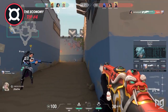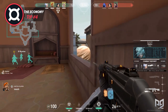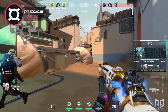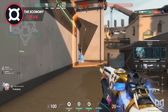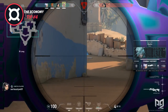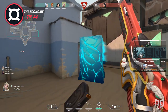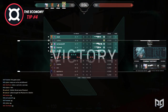Lastly, factoring into economy is knowing when it is better to purchase a gun over abilities or vice versa. This tip also plays back into the concept of mastering your individual character. The general question you should ask yourself is: do my teammates depend on my abilities? If the answer is yes, settle for a worse gun. If the answer is no, don't worry about buying all your abilities. For instance, if you're playing Omen and wondering if you need your smokes, the answer is clearly yes if you have no other smoke characters, since smokes are crucial to successful pushes. On the contrary, if you have a Brimstone on your team, Omen's smokes aren't as necessary, so going with a better gun is key.